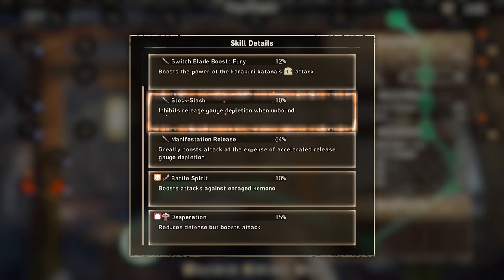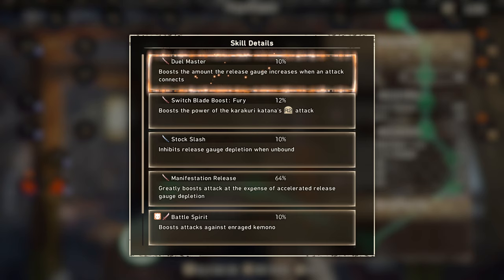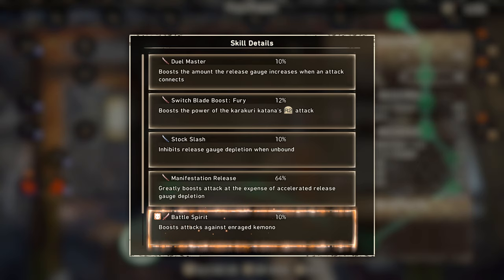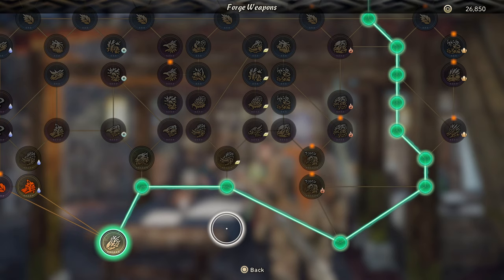Stock Slash carries here — that 10% helps with gauge depletion, giving us just enough to get the full burst combo off plus a triple crate before it's done. Switchblade Boost Fury comes from the final weapon upgrade, boosting our special attack which is obviously really important. Jewel Master gives a 10% increase to how fast we build the gauge. We also have Battle Spirit at 10%, boosting attacks against enraged kimono — further damage for about half the fight, stacking with the one on our armor. You can pause the video to look at the top and bottom halves of the upgrade tree path and recreate it.